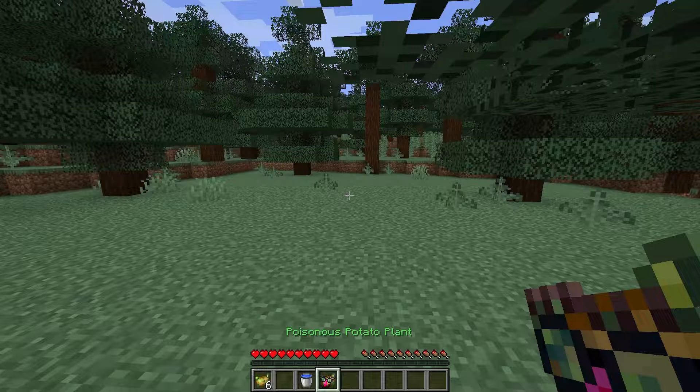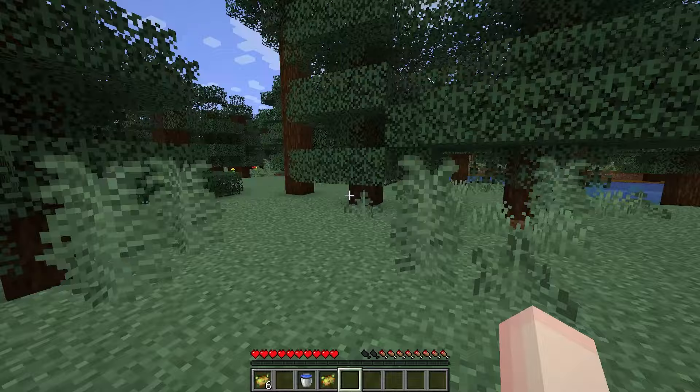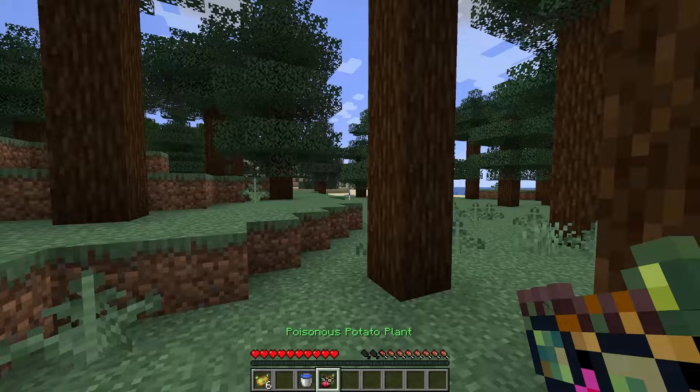Minecraft has a track record of making pretty funny April Fool's updates and I don't think I've ever actually experienced one. So this is my first one. I know in the past they've had alternate dimensions, and I think there was like a 'would you rather.' But this update seems to be all about the poisonous potatoes. I'm curious to see what entails a poisonous potato update.